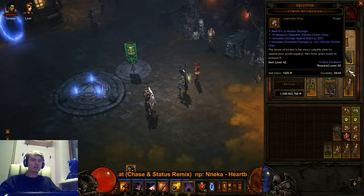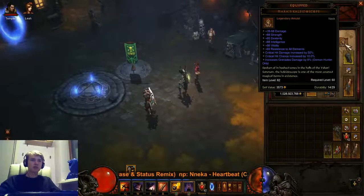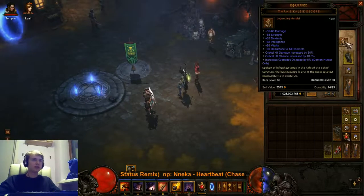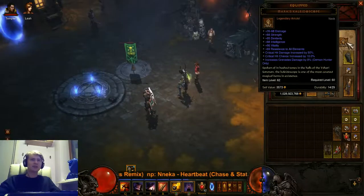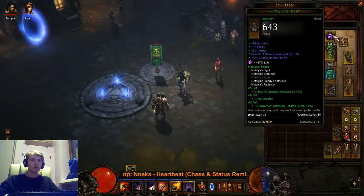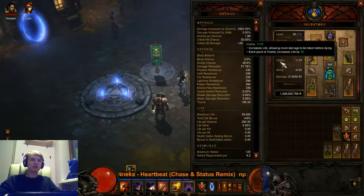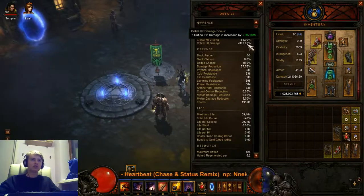Son of Jordan with grenade bonus, chest with grenade bonus - nice crit chance and all resistance, plus the average damage. This is I think the best Mara's for grenades. I tried the highest crit chance - I have 55 here, 400 crit damage.